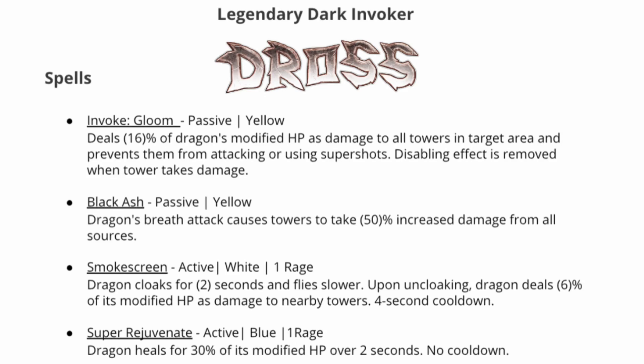The next spell is Smoke Screen, an active white one rage spell that will cloak the dragon for two seconds and cause it to fly slower. When the cloak ends, you'll deal 6% of the dragon's modified HP as damage to all nearby towers, with a four second cooldown, and that damage does not remove the disable from the towers. The final spell is Super Rejuvenate, which heals the dragon with a two second duration and a zero second cooldown. When approaching an island, tap three towers with the breath attack, then use the invoke shot to disable as many towers as possible. Then use Smoke Screen for protection, and upon uncloaking use the Rejuvenate spell to prevent yourself from dying.